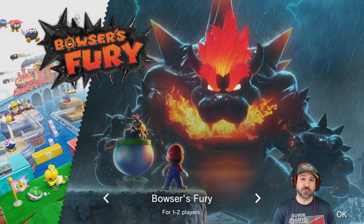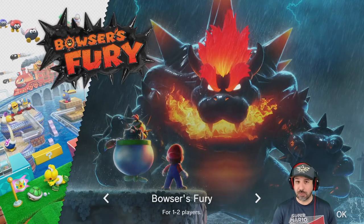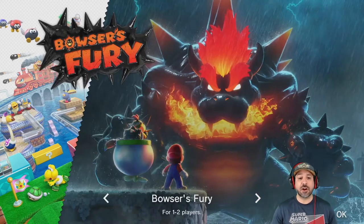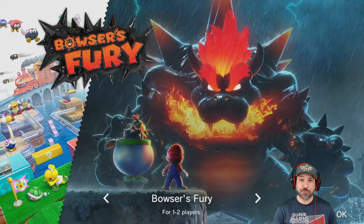Since I absolutely wanted a physical copy, I had to wait until the store opened. What's really fun is that if this is your first time playing, you don't have to play the main game first — you can jump right into Bowser's Fury. This is packed with Super Mario 3D World, and they added on the second mode called Bowser's Fury. Today we're just playing Bowser's Fury, since it's the new content. It was originally a Wii U game, probably better now with a higher frame rate.